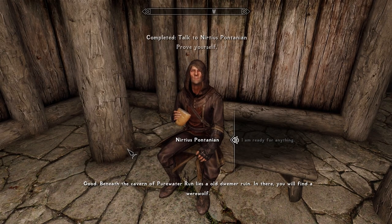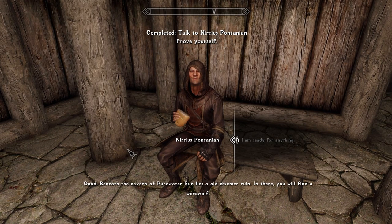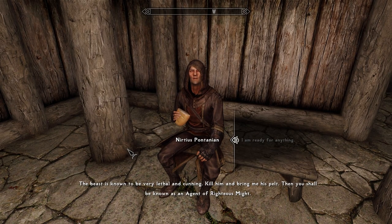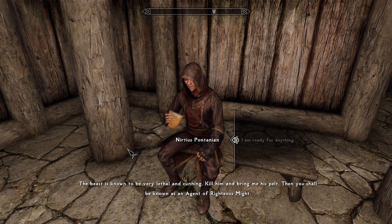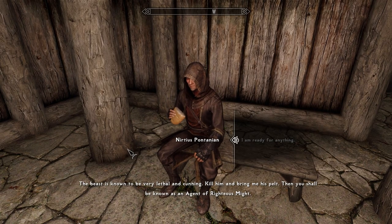Good. Beneath the cavern of Pure Water Run lies an old Dwemer ruin. In there you will find a werewolf. The beast is known to be very lethal and cunning. Kill him and bring me his pelt. Then you shall be known as an agent of righteous might.